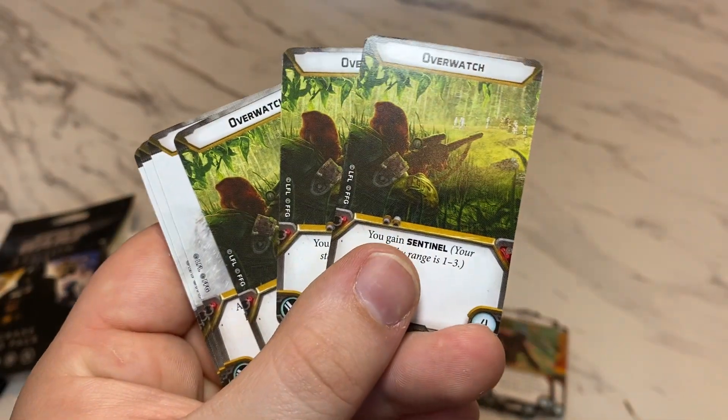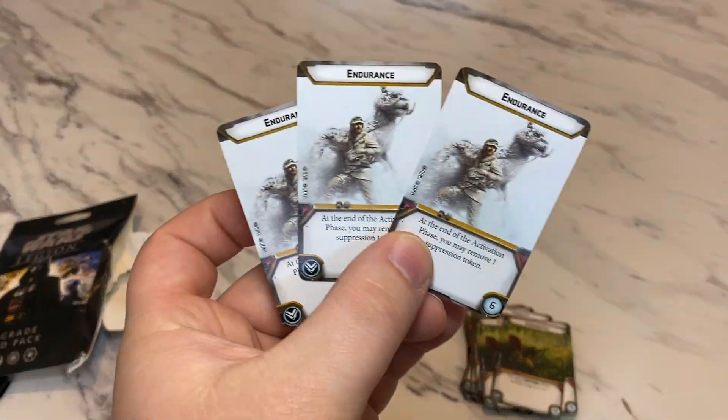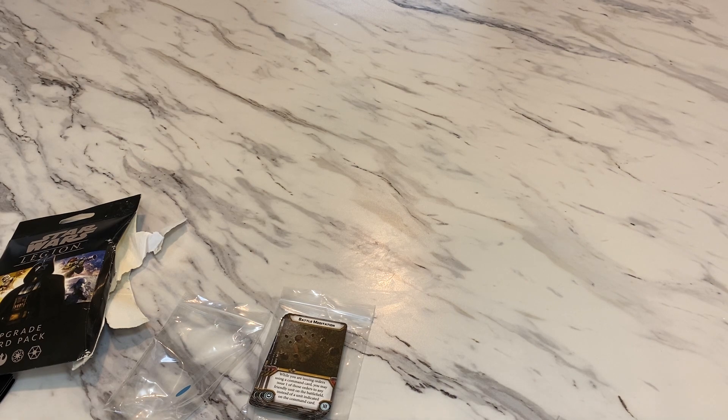You get 3 copies of Overwatch, which gives you Sentinel, so it increases your standby range. And then you get 3 copies of Endurance, so you remove 1 suppression at the end of the turn.